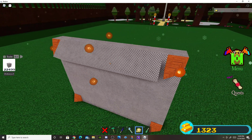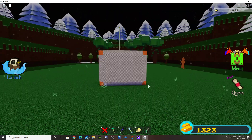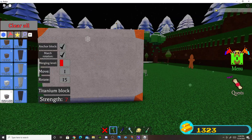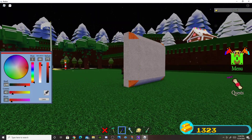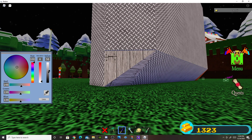We scale it all the way to the other one and then repeat this process until all of them are like that. Then we just put a big part in the middle. These parts are sticking out, so we need to make them a very similar color.